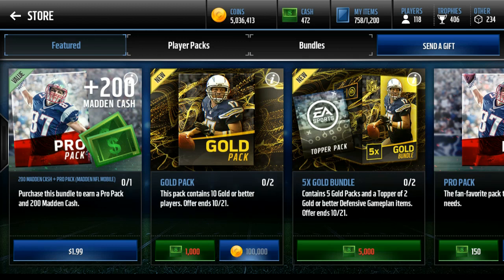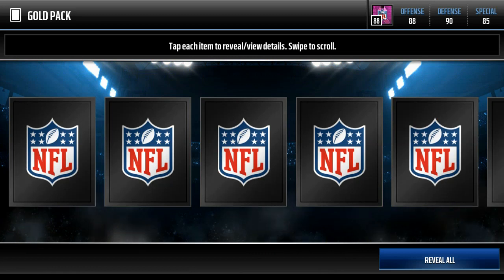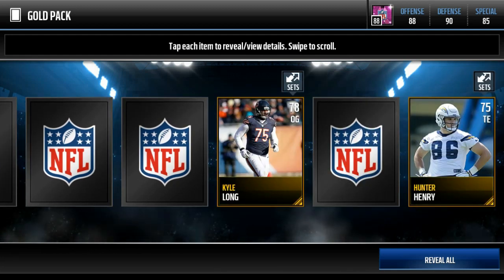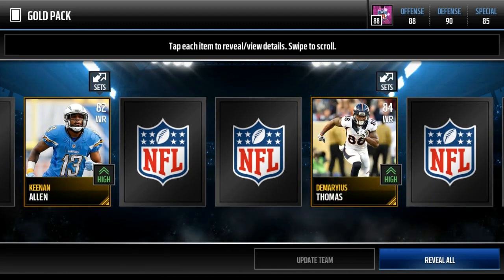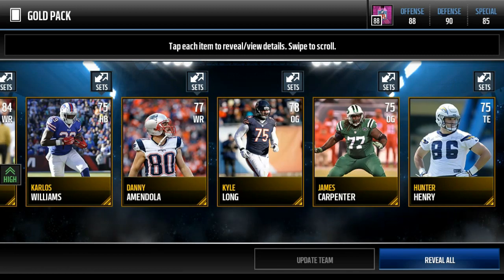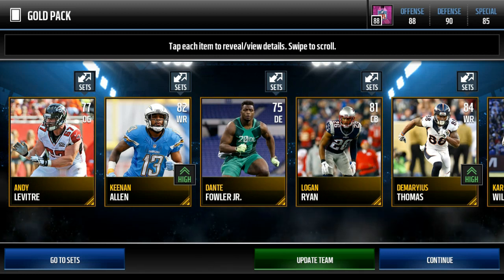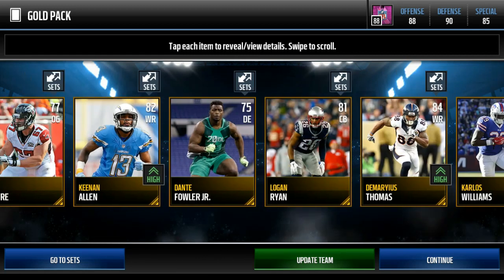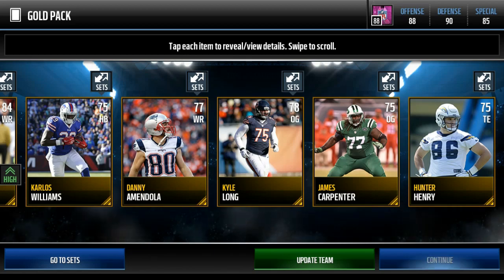Let's get right into this first pack — 100,000 coins down the drain, can we at least get a decent gold? Started off with a Kyle Long, not too good. Hunter Henry, 83 overall, pretty nice card. Keenan Allen, 82 wide receiver. Demarius Thomas — that's not a bad pull at all, not elite but not bad. Carlos Williams, very bad pull. James Carpenter, Danny Amendola — reveal all — and oh no, you gotta be joking. Dante Fowler Jr., Andy Levitre, and Logan Ryan. Not a great pack besides the Demarius Thomas and Keenan Allen.